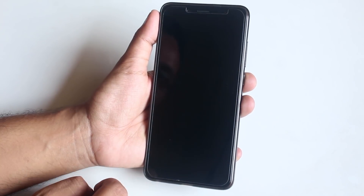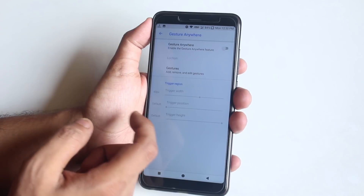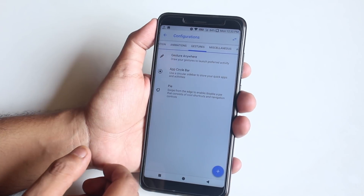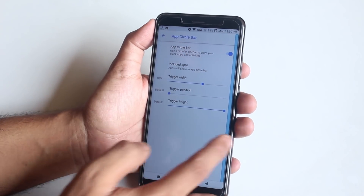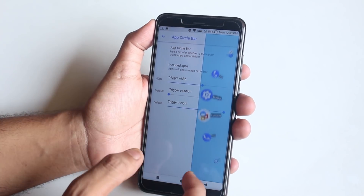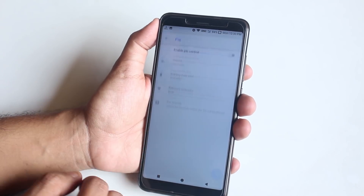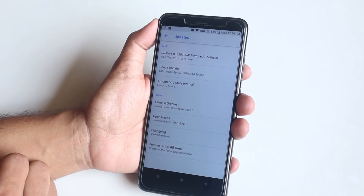We also have a scale animation. Next we have gestures where you can set custom actions for each gesture. We have App Circle Bar and Pi Control as well. You can check for system updates from here.